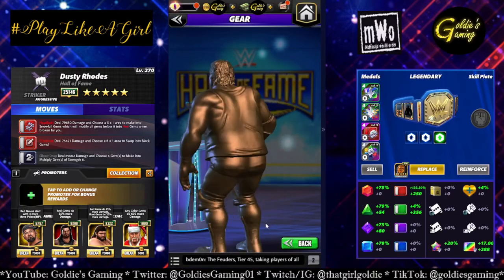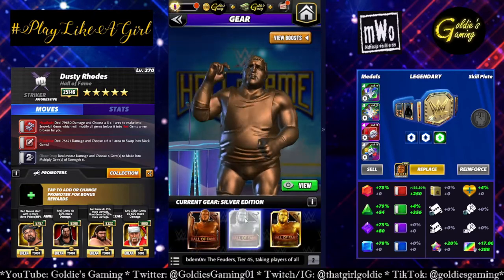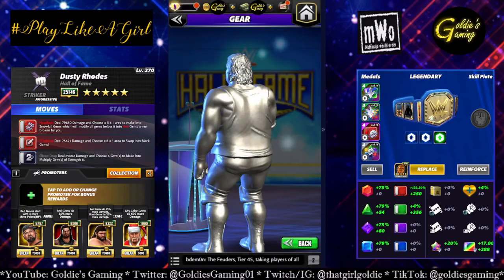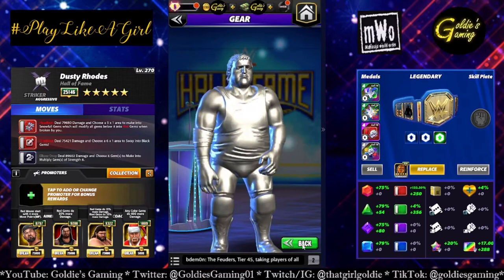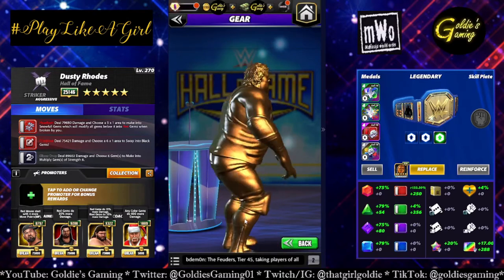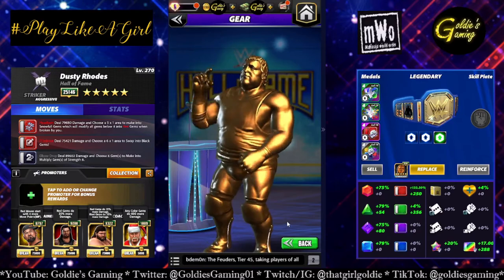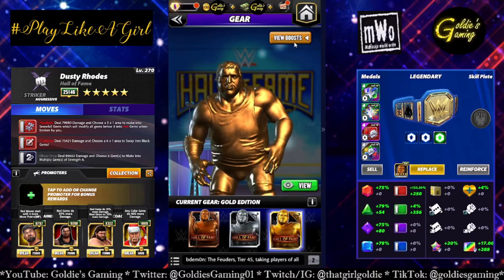Take a look at the bronze — you can kind of see the polka dots, that's awesome. Take a look at the silver. Can't really see the polka dots as well, but they are there. And then of course the all gold everything, which we will be using for the preview, and you cannot see the polka dots at all.